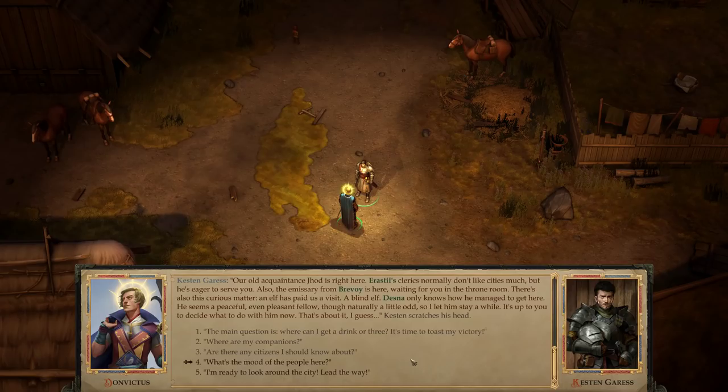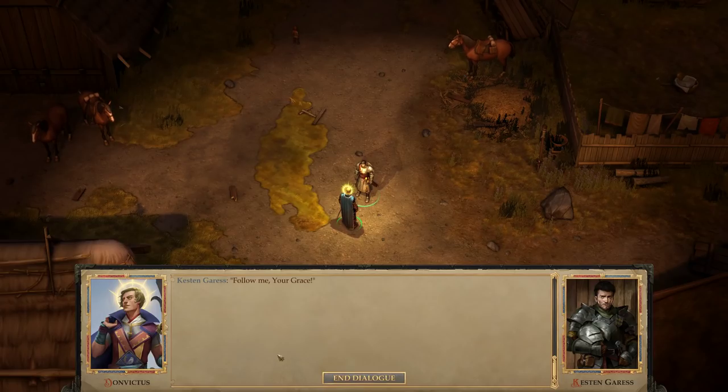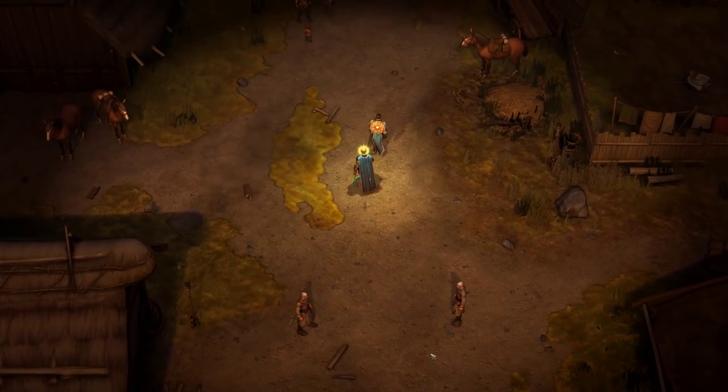'Are there any citizens I should know about?' 'Our old acquaintance Jhod is right here. Also, the emissary from Brevoi is here waiting for you in the throne room. There's also this curious matter: an elf has paid us a visit — a blind elf. Desna only knows how he managed to get here. He seems peaceful, even a pleasant fellow, though naturally a little odd. It's up to you to decide what to do with him.' The tour of the new capital begins. Workers did a fine job turning the bandit den into the heart of the town. 'The heart of every town is in its main square — we plan to hold street festivities and fairs here. Look, we already have our first vendor. The tavern's ale is blessed by Cayden Cailean himself, I swear. The lady who owns it is a gem.' I'm ready to look around the city. 'Follow me, your grace.'